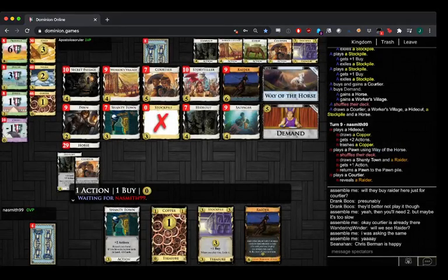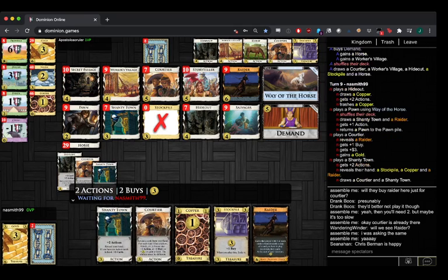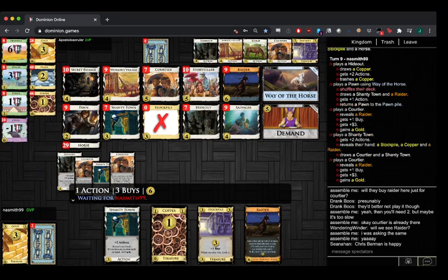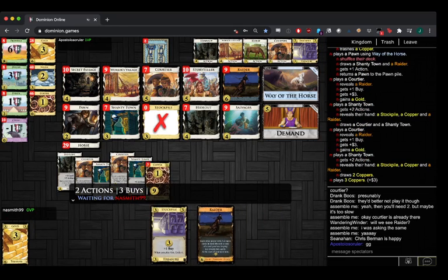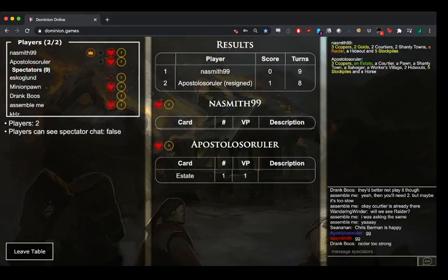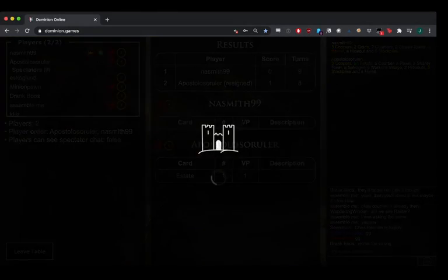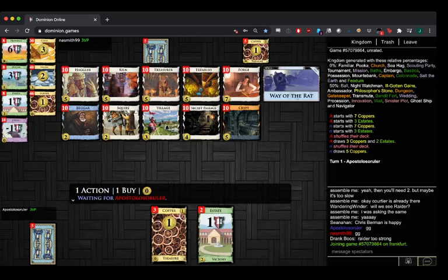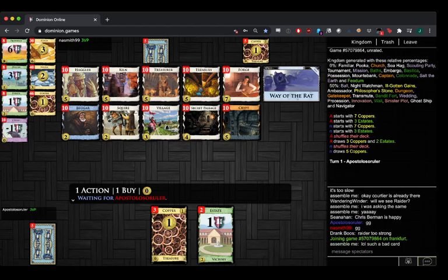Shanty-Courtier is nice — it's better. Wow, okay — resign. That feels a little premature to me. I mean, Naismith had more stockpiles — well no, they split 5-5. He was certainly set up with the Raider-Courtier a little faster, but it didn't seem like a dud couldn't happen. Yeah, I would never resign that early, but he definitely was ahead.